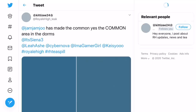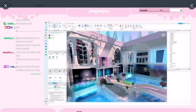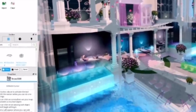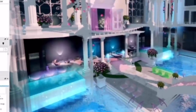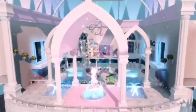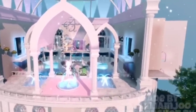If we look at the next tweet by royalhigh underscore leak, you can see it says 'Jamjamju has made the common room — the common area inside of the dorms.' You can see a little bit of inside of it — there are quite a lot of seats around, and also a lot of water. I feel like this would be suited well for the water dorms, but maybe not the other dorms. Maybe this is the water dorms common room. And here you can see another angle of what this area looks like — it looks so nice, I can't wait to explore this place.